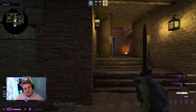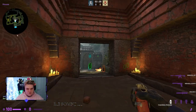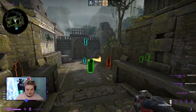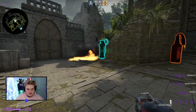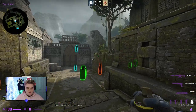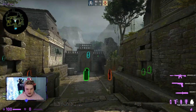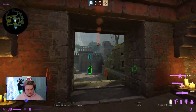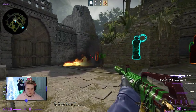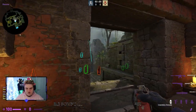For mid players, the first thing is mollies and nades you can throw while pushing out. As the mid player, throw a molly from here — it bounces and delays them, catching anyone making a play. The same goes for nades: throw one off the wall and it'll bounce high and catch them. You can do an earlier molly, then a nade, and take the fight while they're caught in both.